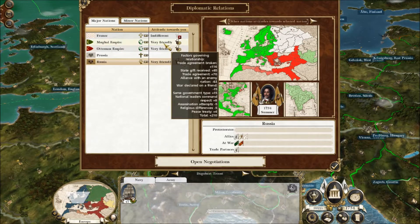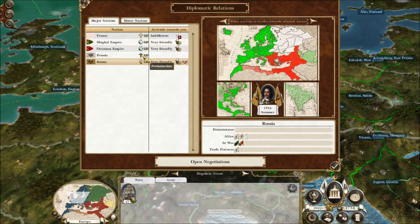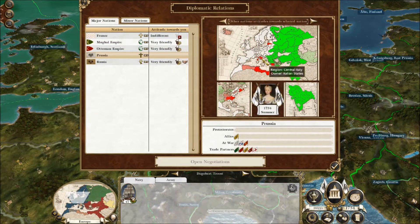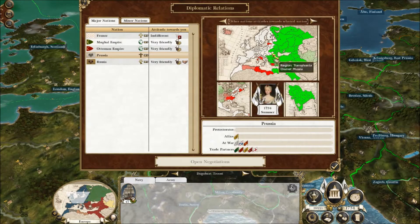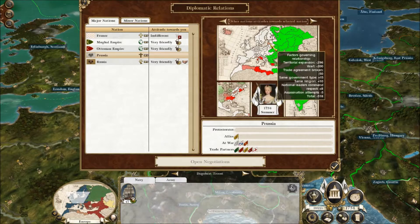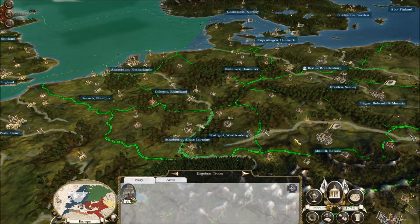Russia are very friendly. So are the Ottomans. So are the Mughals. We're not really... for being a Prussian faction, we're actually quite well-liked, which is really unusual. Normally everyone hates you if you're Prussian — I think I've found that in the past.